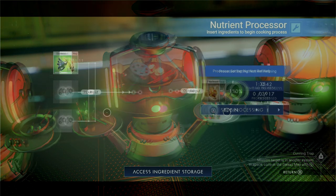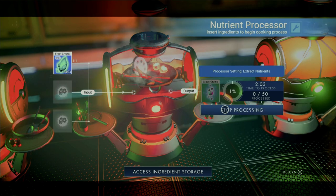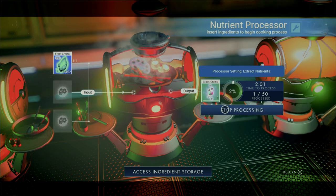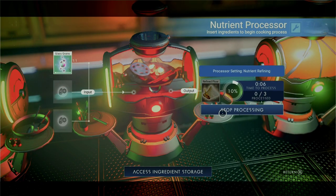The refined flour can be made with heptaploid wheat, or you can throw frost crystal in the processor to get glass grains. You then put the glass grains in, and those actually process into flour.